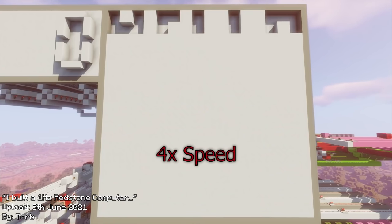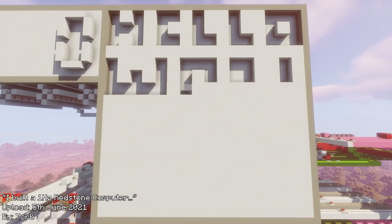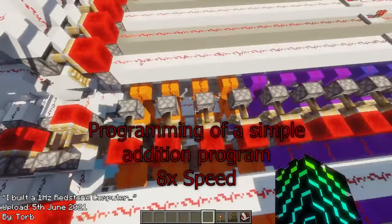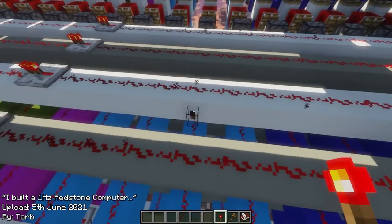On June 5, 2021, Torb releases a viral video showcasing a 1Hz computer that also features both calculator functions and a full pixel display. The computer can be programmed by placing redstone torches in the ROM section according to an instruction set given in the books you get in the world.